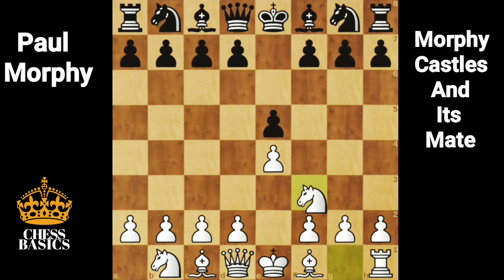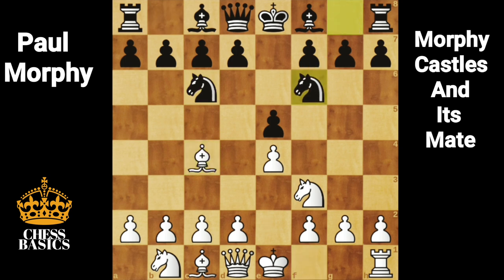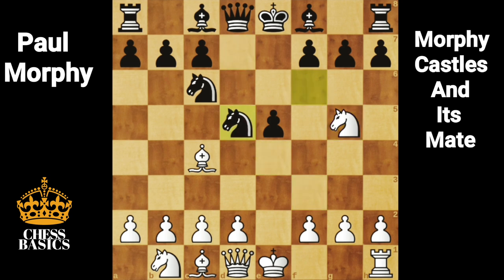e4, e5, Nf3 attacking the pawn on e5, Nc6 defending, Bc4, Nf6, Ng4. Now there is a double attack on f7. d5, e takes on d5, Nd5. Morphy makes a sacrifice here: Nf7.